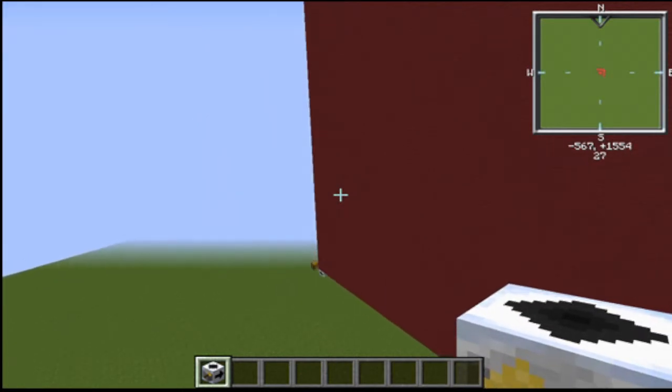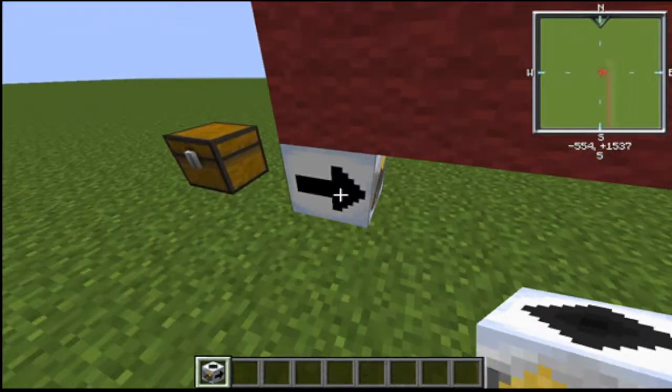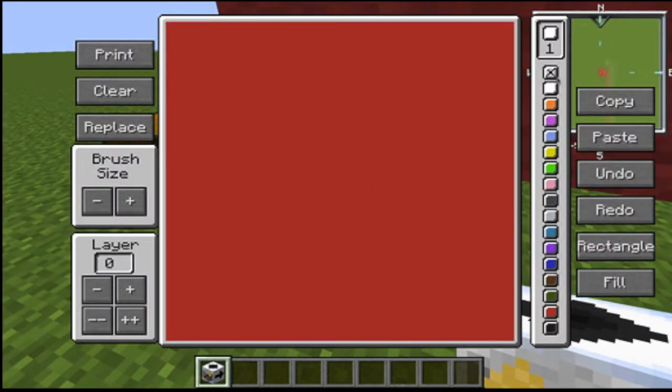When you make pixel art there's not going to be any shading colors, and as you can see the colors are very limited. That could be something to address in a future update.